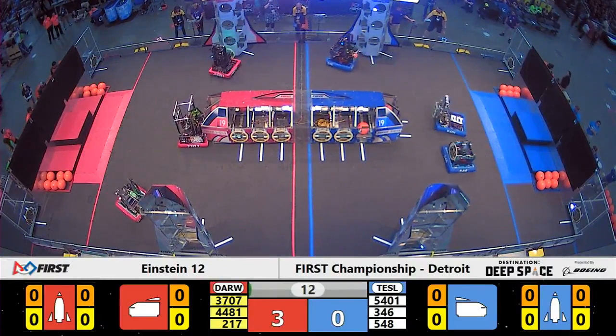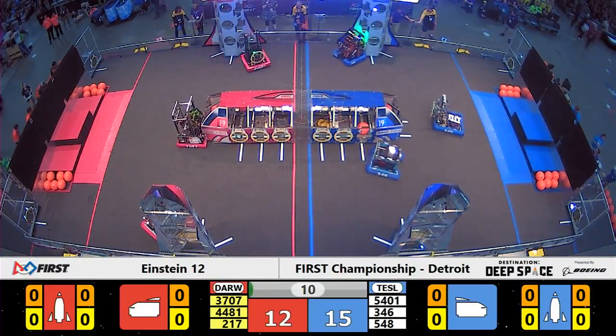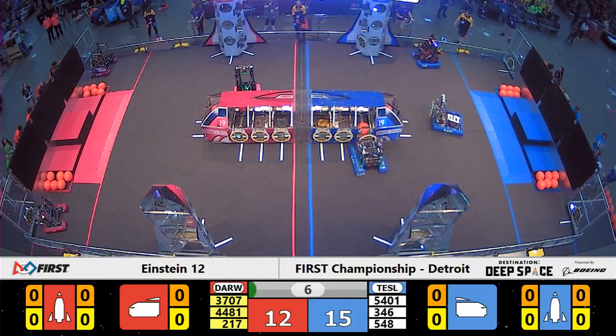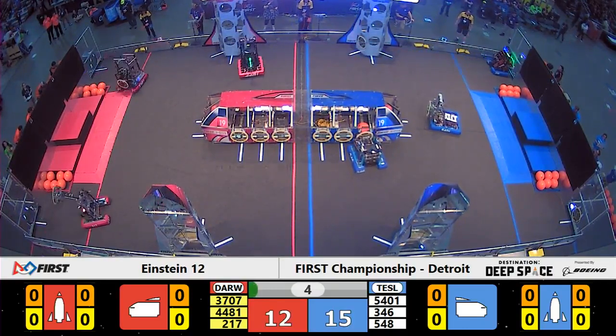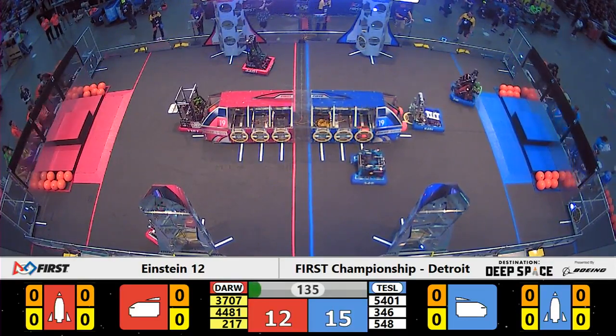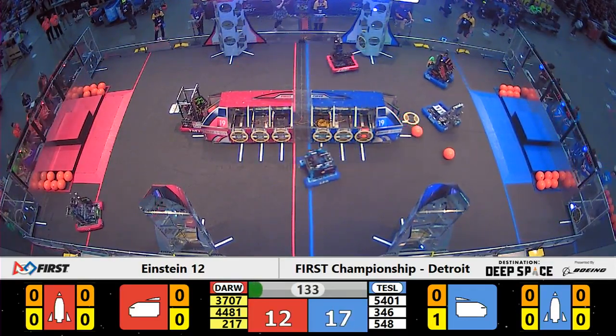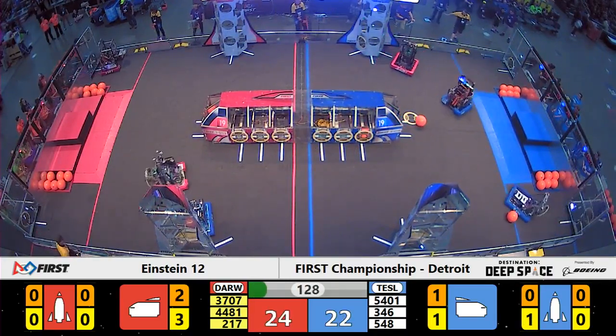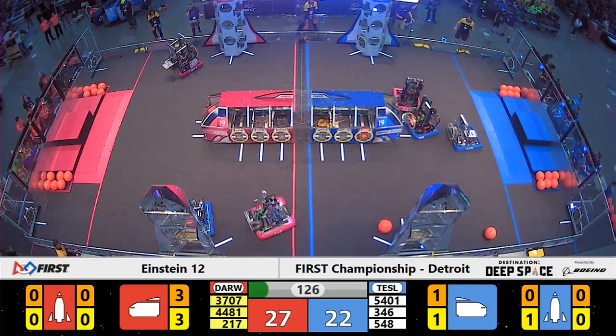This match begins with all three robots on the Darwin Alliance wielding some hatch panels. It looks like we might have two out of three of them placed so far. The final one coming from Team Rembrandt successfully for the Red Alliance. Thunderchicken's going for their second now. Fightin' Robotic Owls unfortunately drop one of their preload hatch panels in front of the Blue Alliance cargo ship.